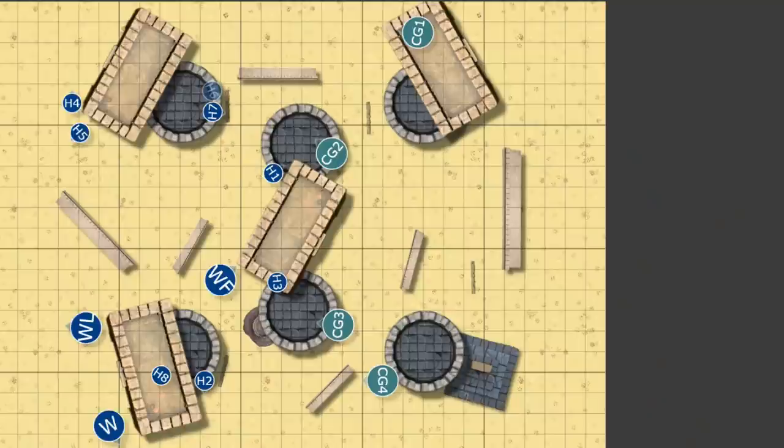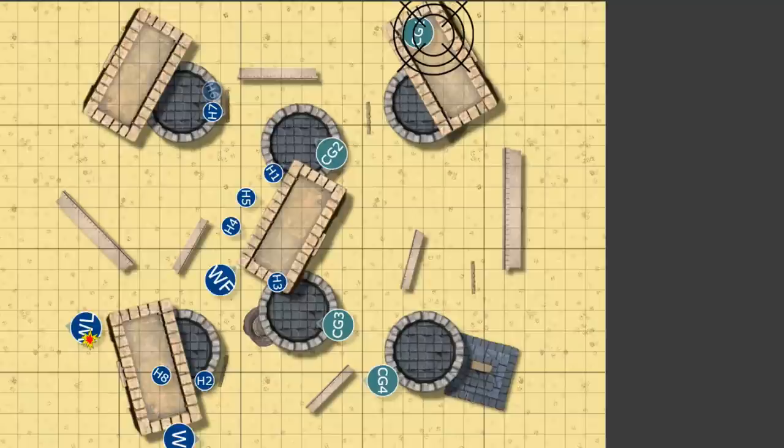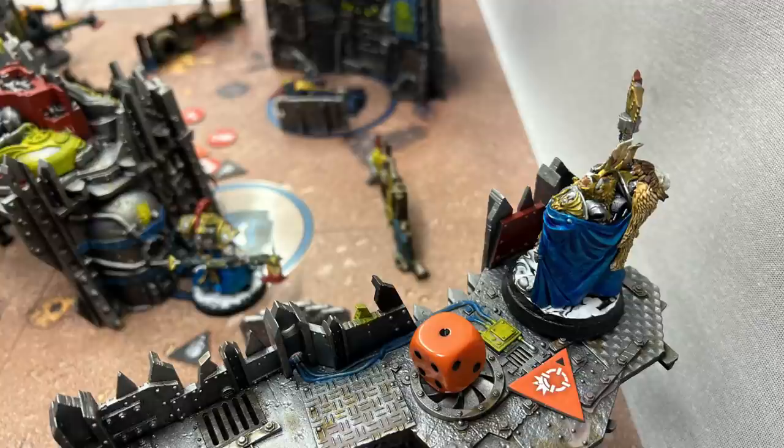Hormagants continue moving up and getting into position. The Tyranid Warrior moves up and gets off another shot — only does four damage, nothing devastating. Then at the end of the turn, Custodes play Brotherhood of Demigods. This has been FAQ'd since what you see on screen. In its new FAQ'd form you can use it at the end of the turn to perform an Overwatch action — and I do. However, this is actually a misplay of the rules.